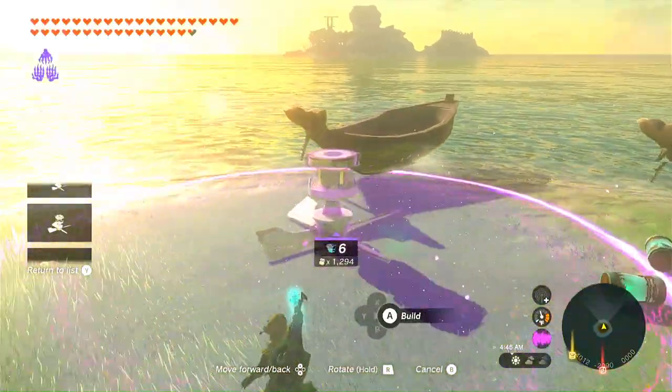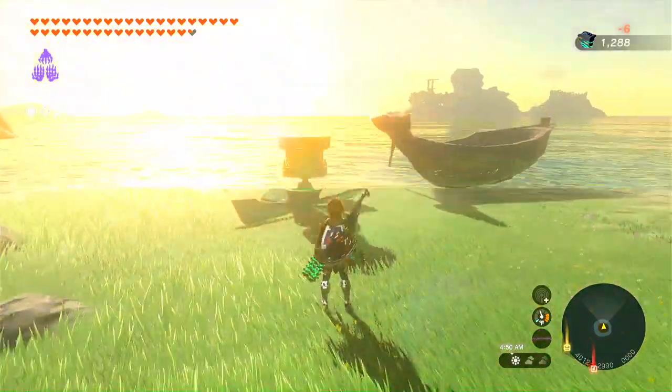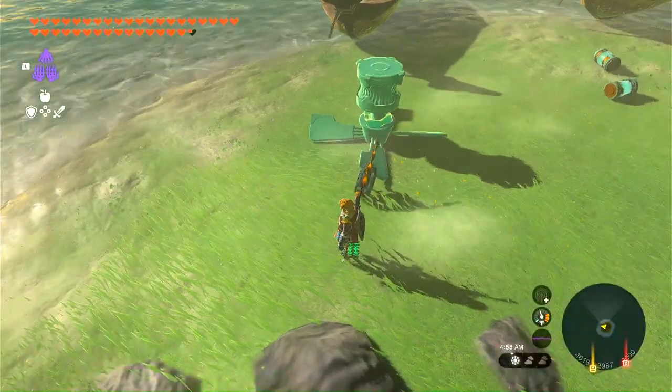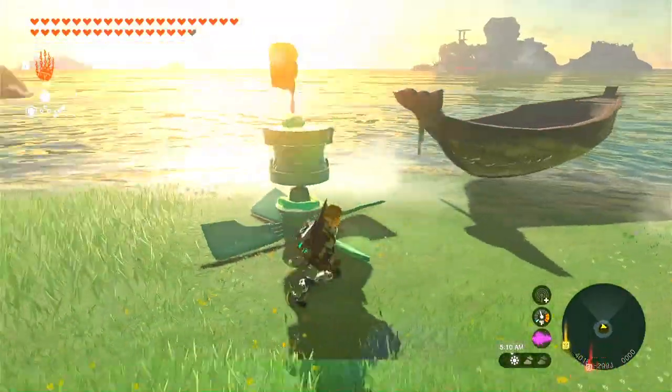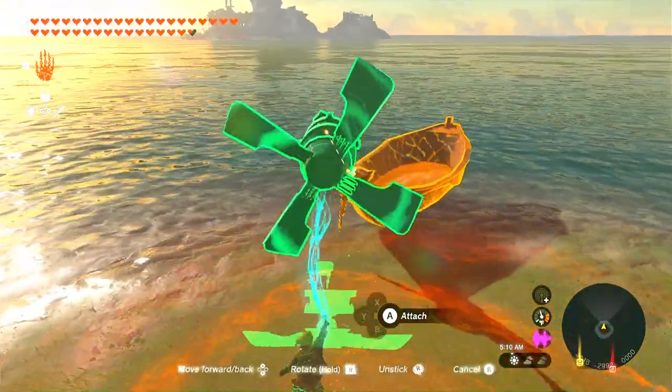The first thing you want to do is auto build that motor and the propeller that you fused together in Tarrytown. Next you need to get a shock emitter to give it power, and now we'll fuse that to the back of the motor. With that completed, now we'll just fuse this to the back of the boat.